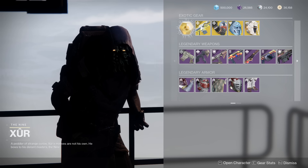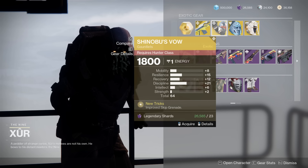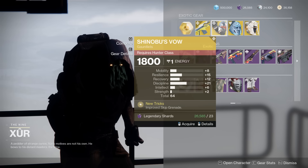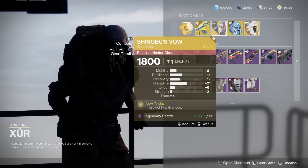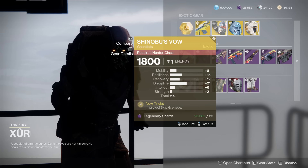For the exotics, the Prometheus Lens — it's an okay trace rifle. Then we have the Shinobu's Vow here with 64, not the worst roll. You got your Discipline, Recovery, Resilience, and remember, they are actually buffing skip grenades — increasing the PVE damage by 20% in the final shape. So just keep that in mind.